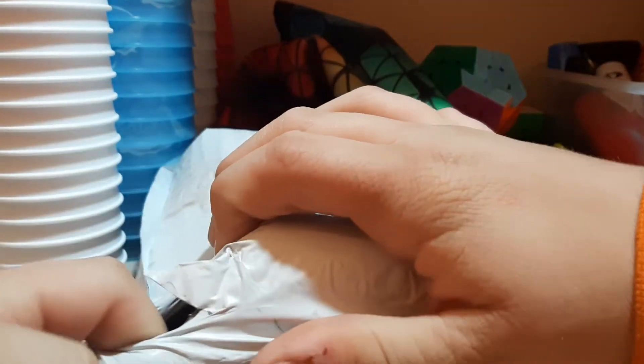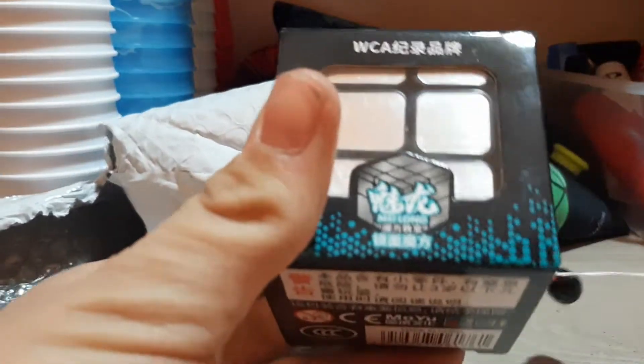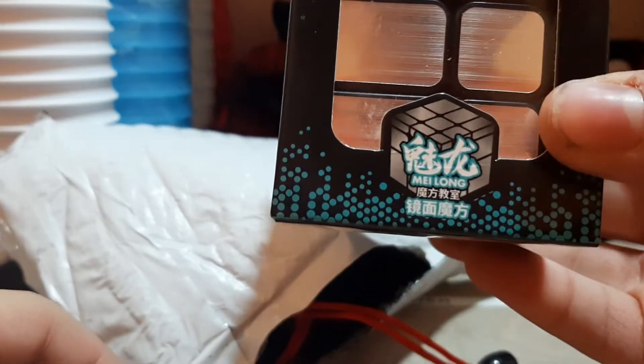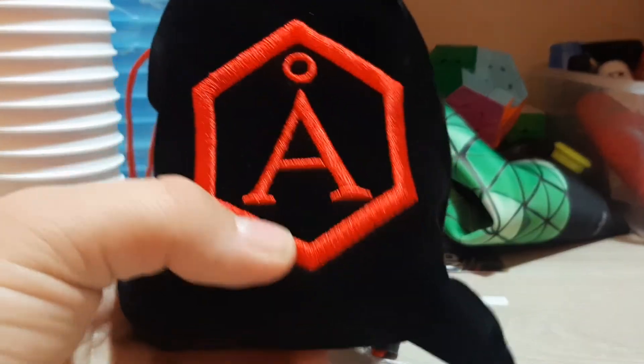This package is from The Cubicle, and I got a couple cubes. Oh my gosh, one of them I got a new mirror cube, mainly just because I've been wanting a new one for a while. One of them I'm actually using as like a little tripod, and the other one I actually have signatures on. And then this - this is an Angstrom cube. I've never owned one of these, and I'm really excited because I've never owned one.